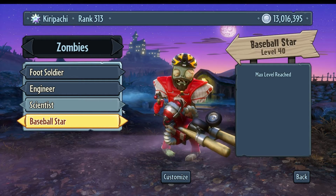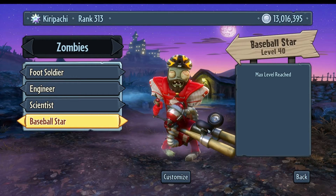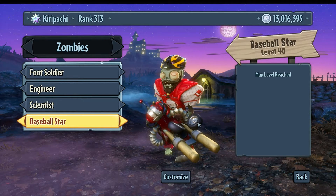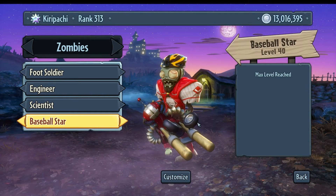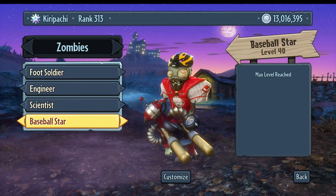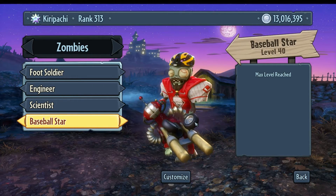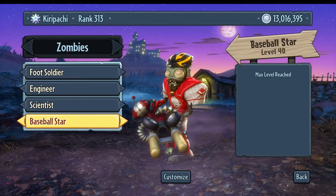Next up the Baseball Star. One of you YouTube viewers requested me to play as the Baseball Star. He has a very fast firing rate, and if you're accurate enough you can take down the enemy pretty fast. He doesn't do any splash damage though, so you need to be accurate. Fast firing rate, decent damage, but requires precision — which isn't really my style.